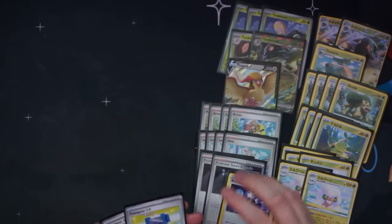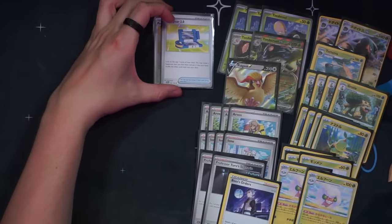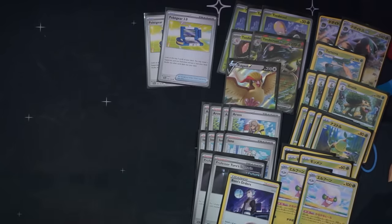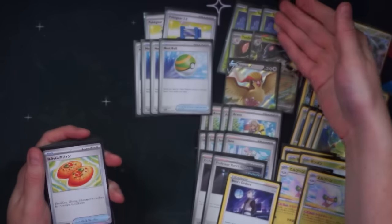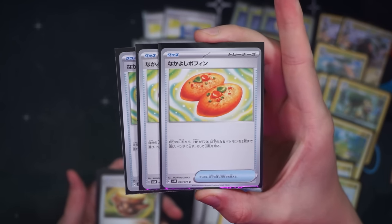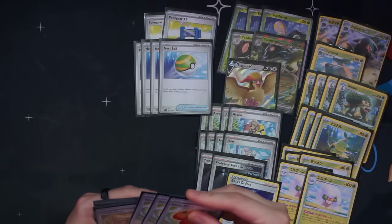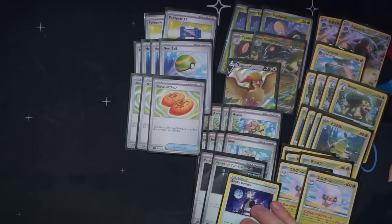One Boss's Orders. Then getting into items: I've got two Poké Gear specifically to increase my odds of finding that turn-one Arvin to find the TM Evolution. Since Turtwig unfortunately has 80 HP, we do have to play Nest Balls to find them. The rest of our Pokémon — the Toad Scroll and Cottony — can be found through Buddy Poffin, so I still have three Buddy Poffin. We probably only need to play one or two throughout a game, but I keep a high count of three because starting with one in the opening hand makes it easier for Arvin to go get Nest Balls and other things.